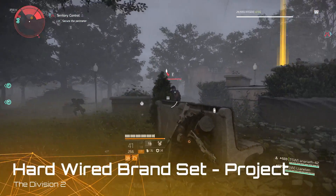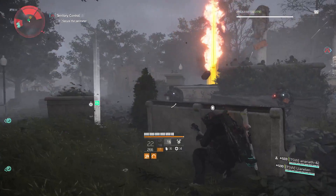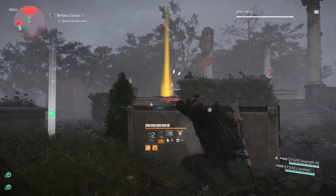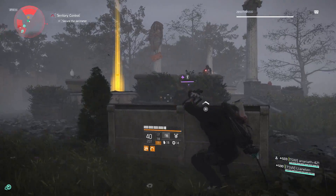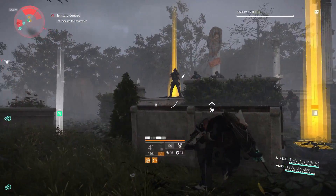Hello agents. In this video we're going to talk about the new brand set in the Division 2 called Hard Wired. It's a six-piece brand set, and there are two other six-piece sets that have come out but they're available from normal drops. The Hard Wired set isn't, so that's why we're looking at this today. I'm going to show you how you can get this set yourself.